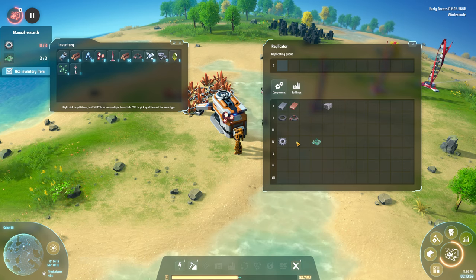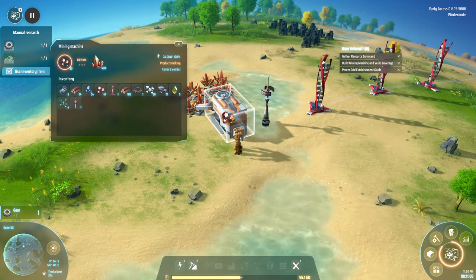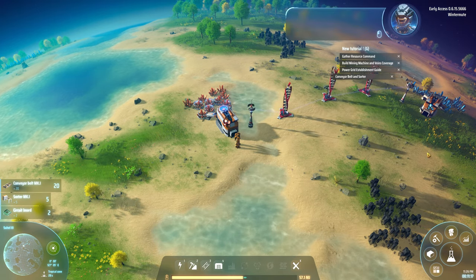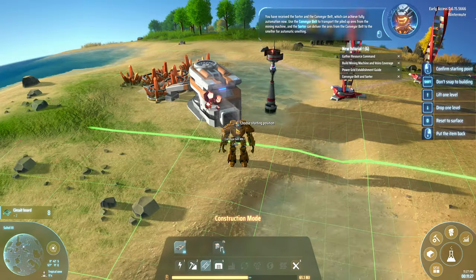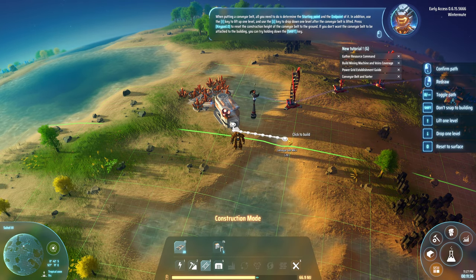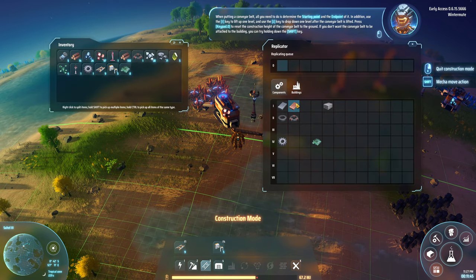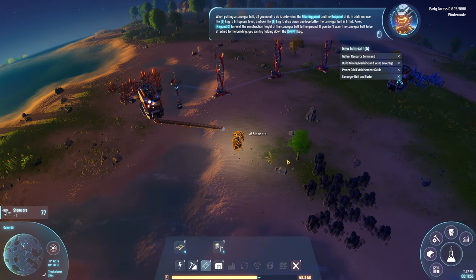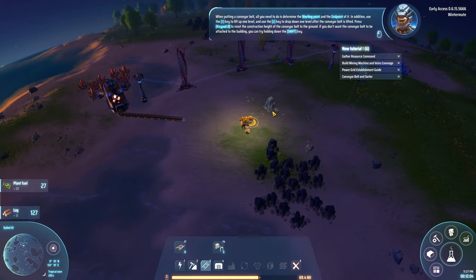She's online! Grab a bunch of those and get the next piece of research going. We need circuits and wheels still. Getting used to the keys still. Build components — some of these, some of those. Now we can build storage later and queue this stuff up, but I think I'm just going to try to bring up a belt out this way. You have received the sorter and the conveyor belt, which can achieve full automation. Use the conveyor belt to transport the piled-up ores from the mining machine.